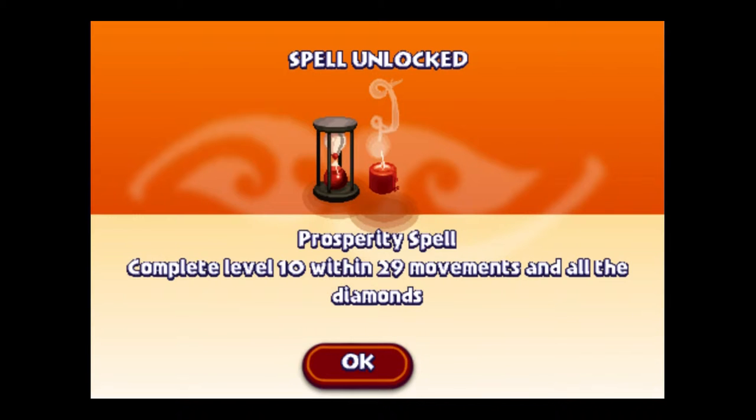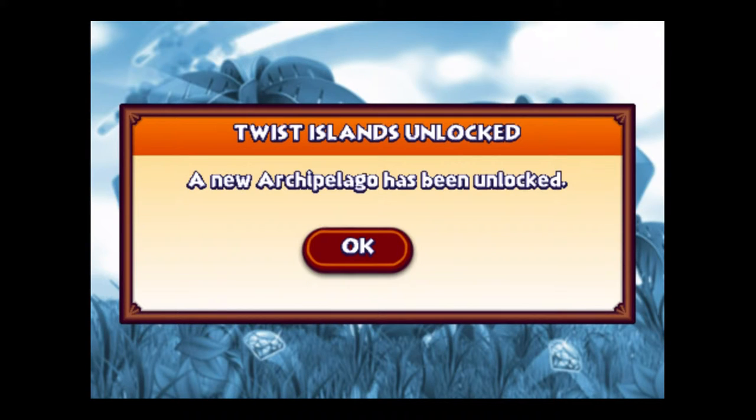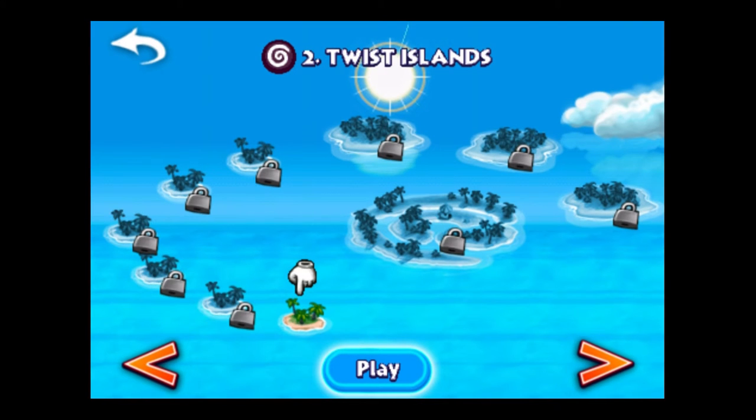Yes! Oh, they are diamonds — I was calling them teardrops, but whatever. So that's great. Hit OK, and Twisty Islands is unlocked — that's the next set of islands. A new archipelago has been unlocked. Sounds cool to me.